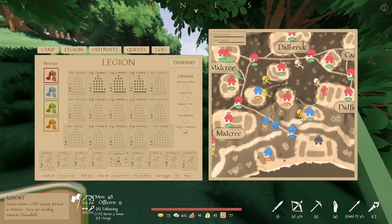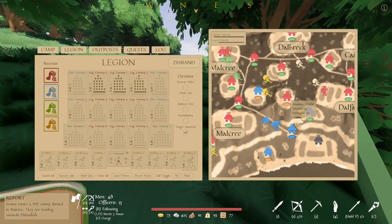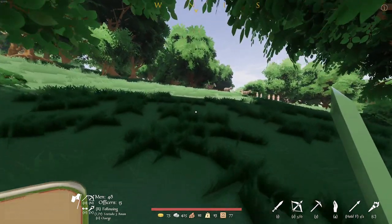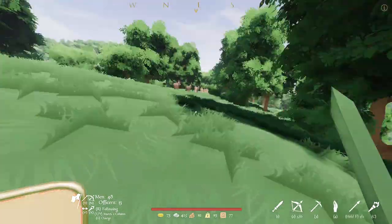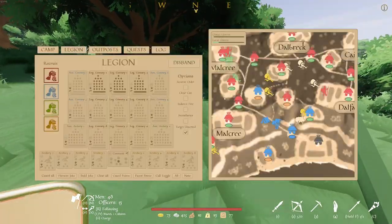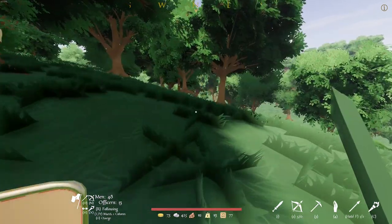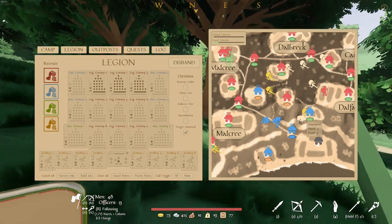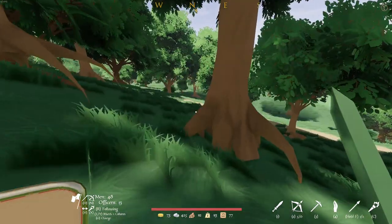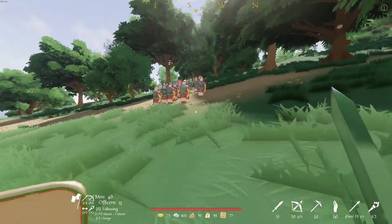Let's go capture this Kinmore farm. I think this would be a good way of dealing with the people. I'm surprised the unrest did not go up much higher, given I just massacred a bunch of innocent — I think goat herders, essentially. They had a cow, but — some form of herders.